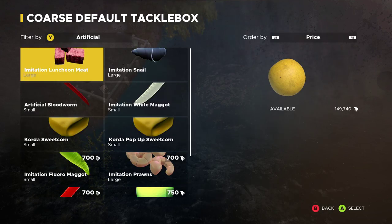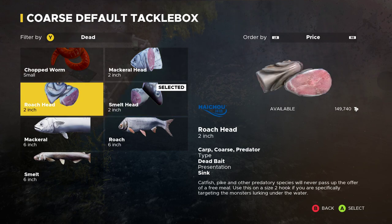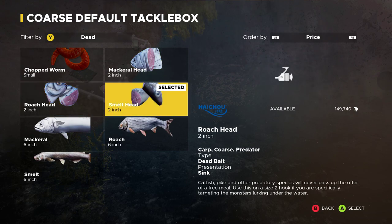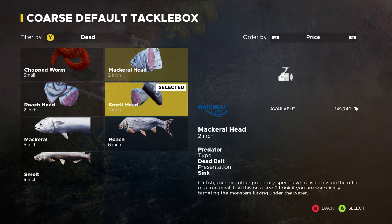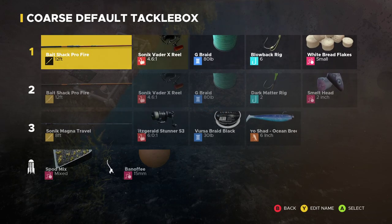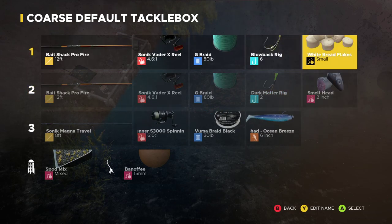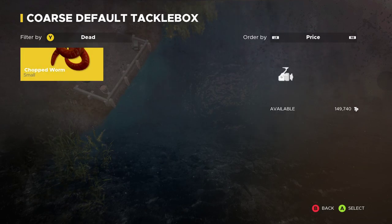Like the smelt, the mackerel, the roach, and then the heads — so the mackerel head, the smelt head, the roach head. Basically, in order to equip this bait, you need a number two size hook. As you can see, when I have a number six hook equipped and I go to the dead section, all I can find is chopped worm.